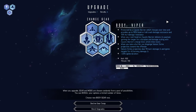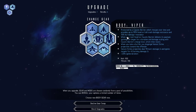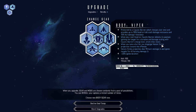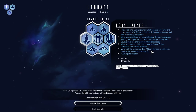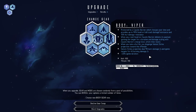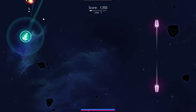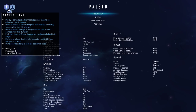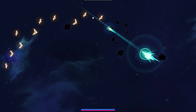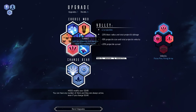Protected by a caustic barrier, which charges over time and provides 90% head-on hull crash damage resistance and 10% hull damage resistance. When you crash head-on, it delivers its payload, igniting the target for a duration scaling with the charge level, which then resets. When you take a hull hit, you disgorge Venom Strike, which projects towards the offender. The Venom Strike projectiles deal 90% burn damage and ignite targets for 45 burning damage, plus 20% ignite duration. That seems really, really solid for us. This is kind of a logical, cohesive-ish build.